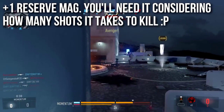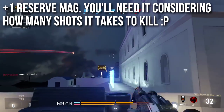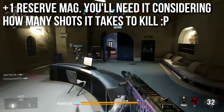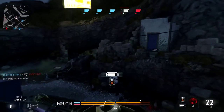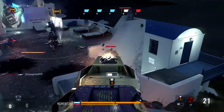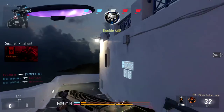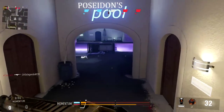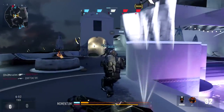You also get plus one reserve magazine — a little bit of extra starting ammo, kind of like starting with Scavenger. And you're going to need it, considering how many shots it takes to kill with this weapon. This is unfortunately a hit-marker machine of a submachine gun. You're going to get a lot of five-shot kills, some six-shot kills, all minimum four — so you're going to need that reserve mag considering how many bullets you're going to be putting downrange in order to kill people.